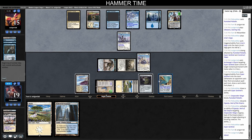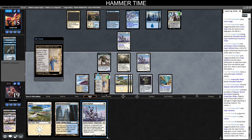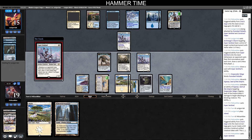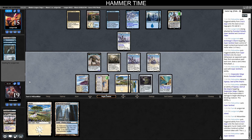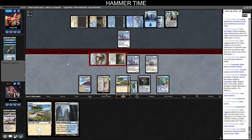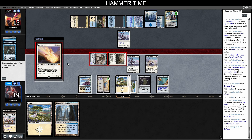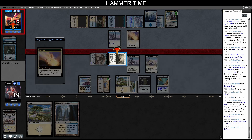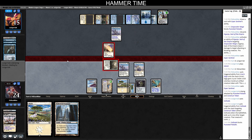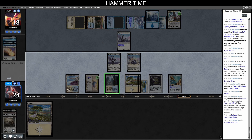The only punish for playing Sentinel pre-combat is Cryptic Command, otherwise it forces their action and grows our Construct. We go to combat — not offering to trade Sentinels — just attack with Puresteel and the Construct. They have five mana. This is Solitude — probably taking out my Construct and trading with Puresteel. Maybe I shouldn't have attacked with Puresteel either because this Saga could be getting a Hammer later. I think it's fine — we'll just get Shadowspear anyway. We play a tapped Hallowed Fountain and pass.